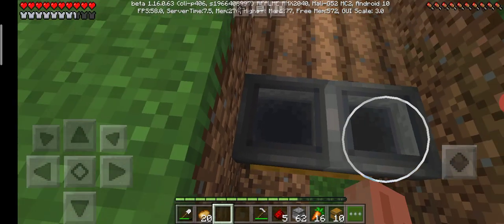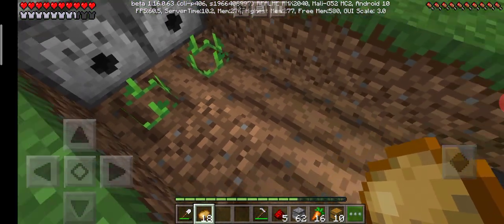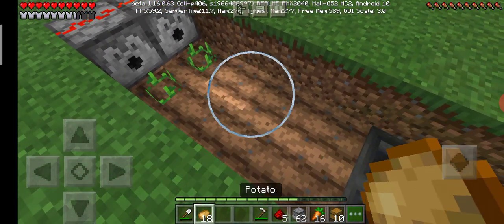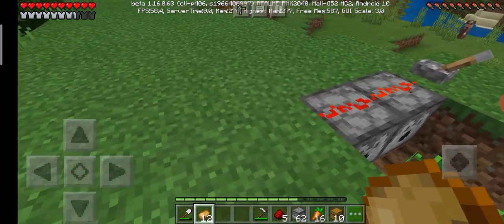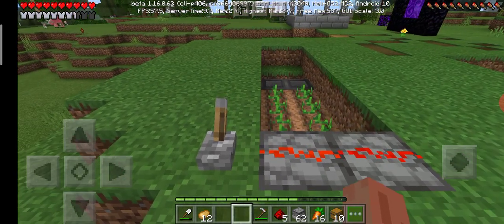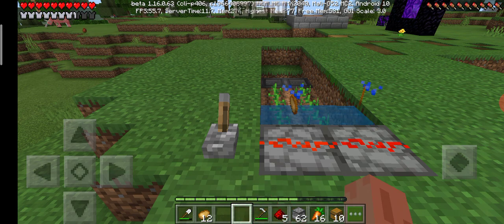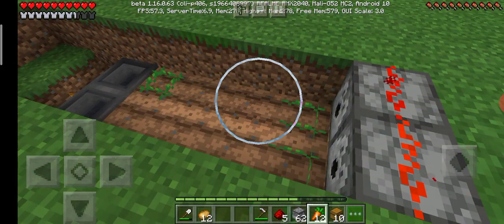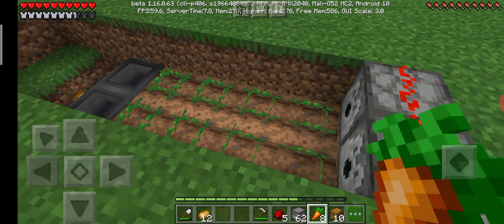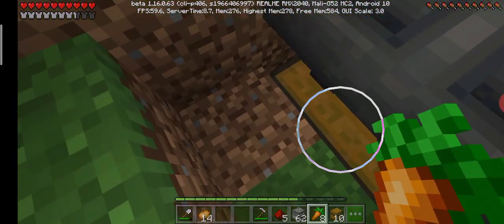So if you want to plant potatoes, you can plant potatoes. If you want wheat, you can plant wheat. Or you can have maybe sweet berries or something. Then close the lever and we have it. There we have the automatic carrots and wheat or potato farm.